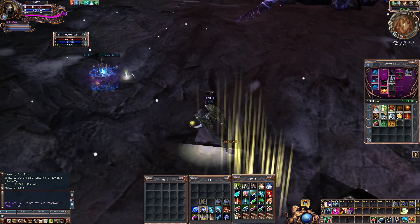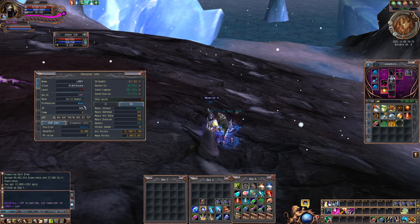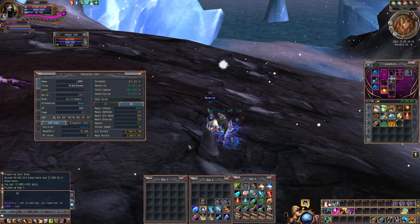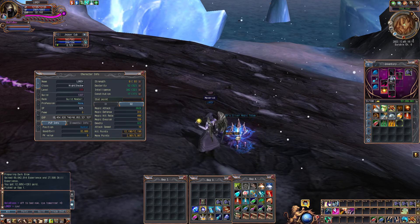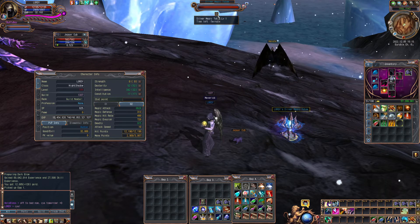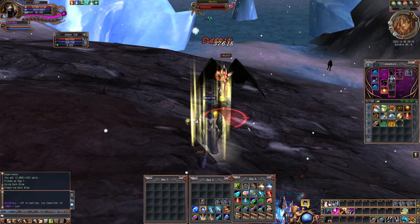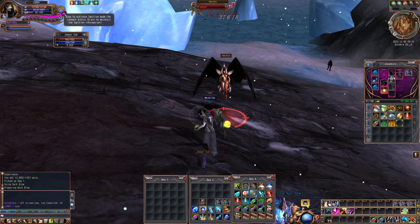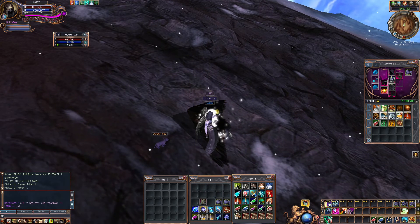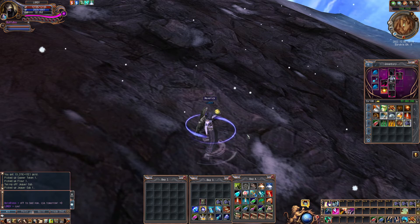What I do is I normally sit here and farm these guys to get skill points. I'm at 625 because I spent some upgrading Dark Blow to level 2. Once I hit max ignition — which is the purple one — I pick up the loot, leave this place, and go spend the ignition.